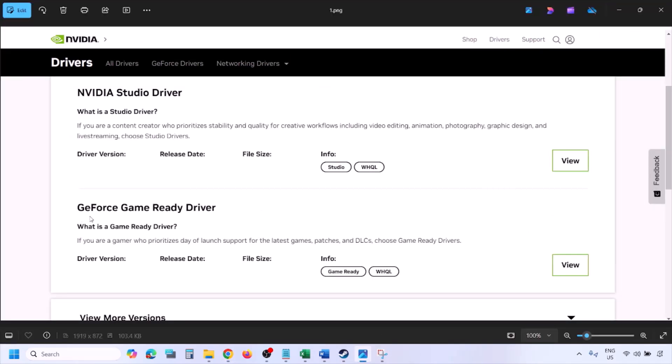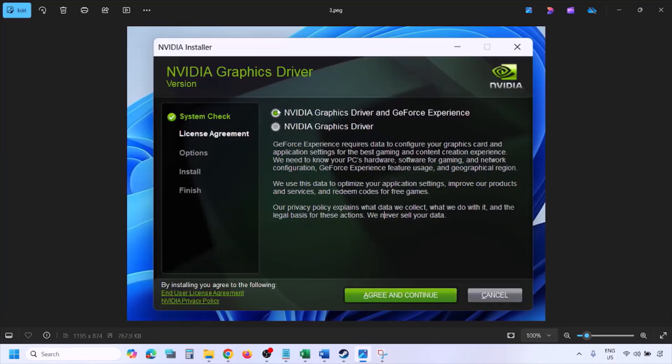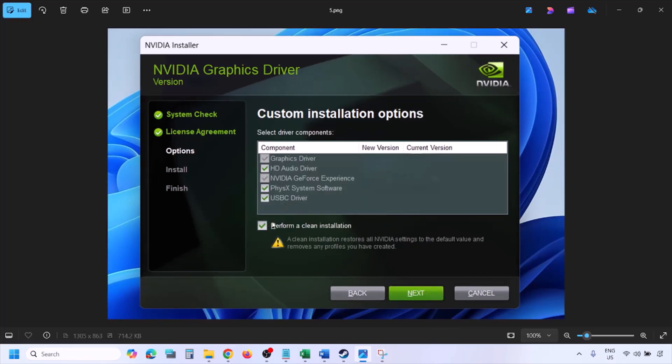Here you will find the latest GeForce Game Ready driver. Click on View, then click on Download and let the download complete. Once done, run the exe file. Click Agree and Continue, then select the Custom option — by default Express is selected. Select Custom, click Next, and on the next screen put a check on the box which says Perform a Clean Installation. Then click Next and let the installation complete.